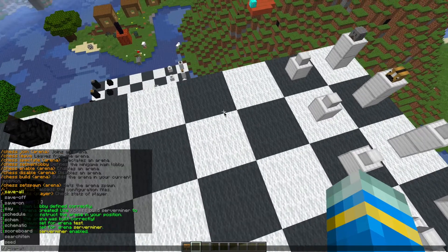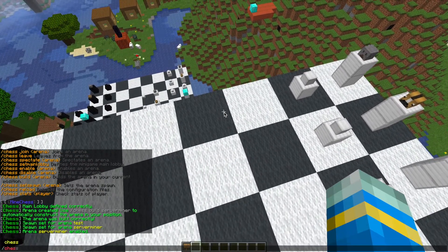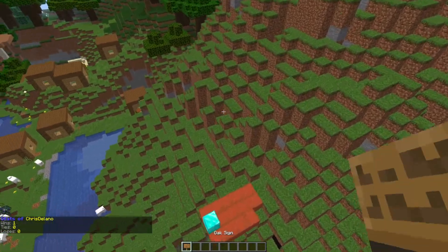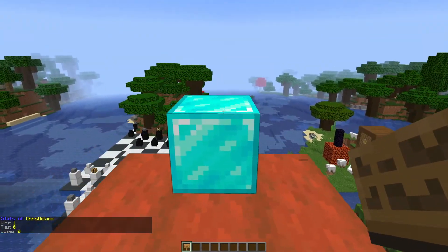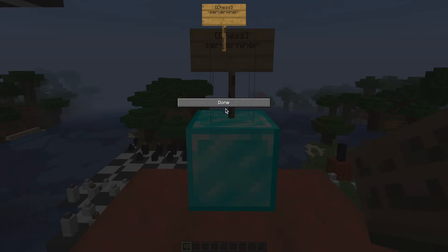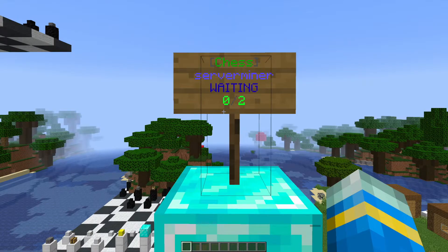Now go back to the main lobby where we can set a sign. If you want to check stats, you can do /chess stats and then a username. To place a sign, put down a sign and do /chess — on the top line put square brackets around your arena name, such as [serverminer], on the second line, and that creates a nice looking sign.